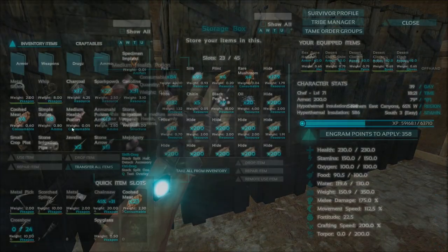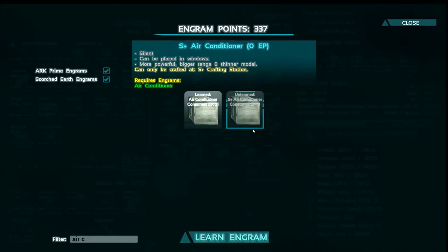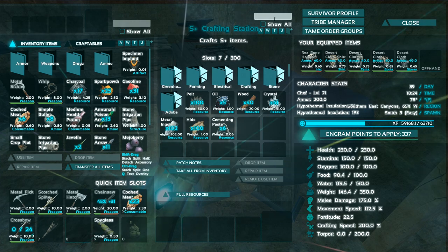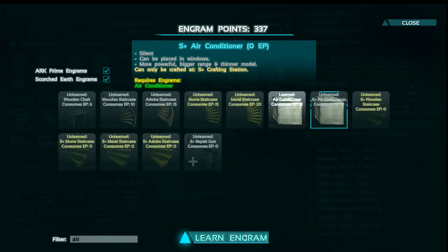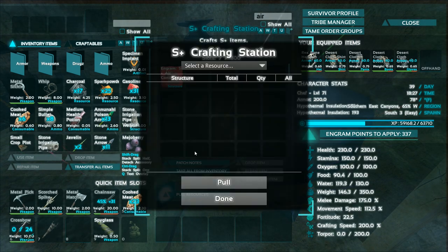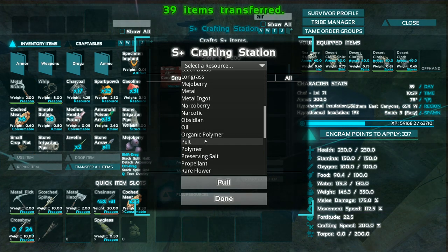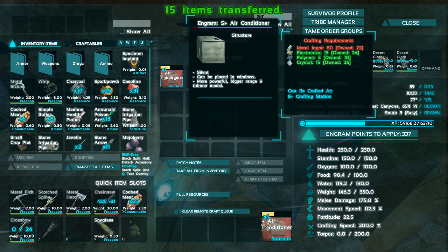It's a thunderstorm — oh, heat wave! Heat wave, we need to watch out. I should probably make an air conditioner. Let me check if I've unlocked it. S-plus version — can be placed in a window, more powerful and bigger range than a thinner model. Let's see what we need to make the air conditioner. I unlocked the S-plus version — oh wait, let me find it. There it is! We can make one right now. We need to grab some electronics from the fabricator and some polymer — let's craft that.